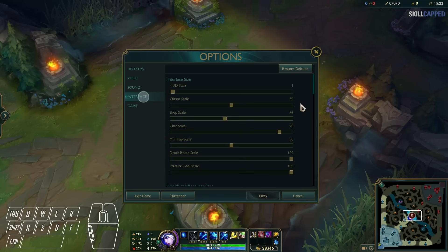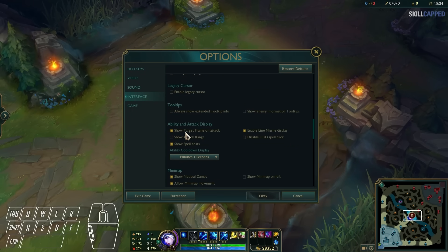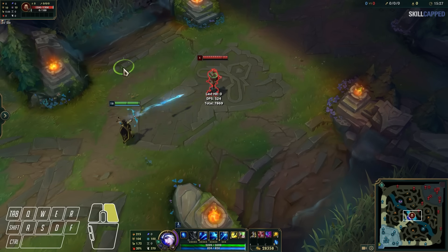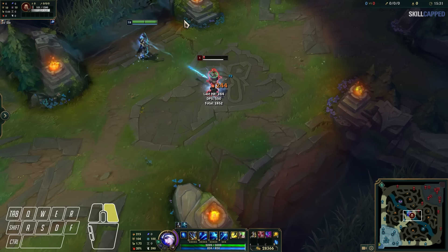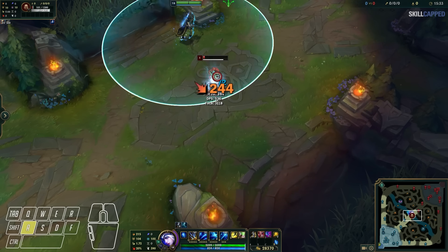There are actually quite a few settings you'll want to have enabled to get the maximum value out of this command. Firstly, go into your options, then interface, and enable show attack range. This will create a circle around your champion showing your auto attack range when you press A.